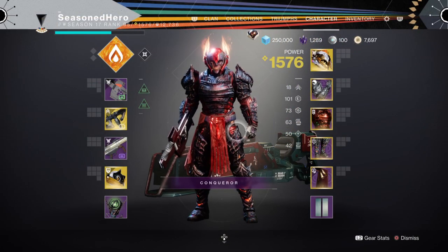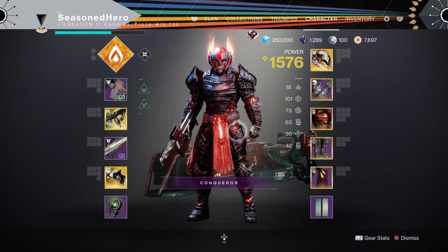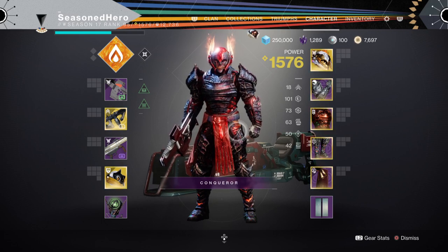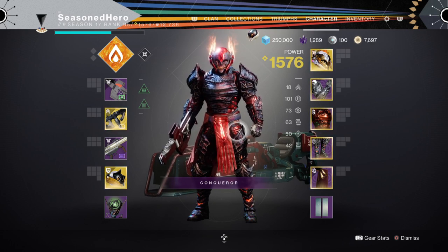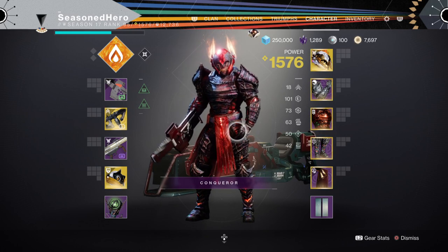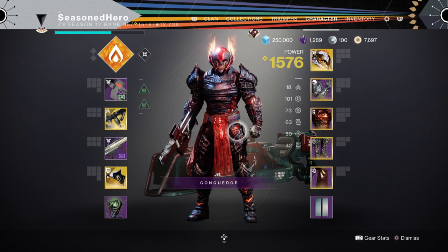For the stats, we want to make sure we have our resilience at 100 and only 100, as we need that passive cooldown for our class ability to occur as much as we can. Once you hit 100 resilience, this should allow you to charge your class ability very fast as long as you stay within your sunspots. Elemental Wells will help you out along the way, but the main power for the build will be coming from your sunspots and fragments supporting it.